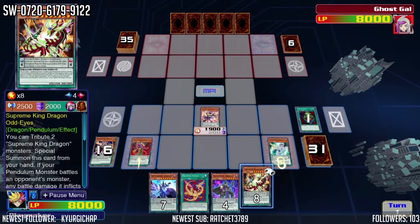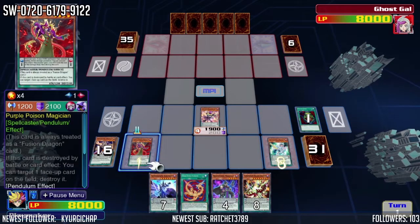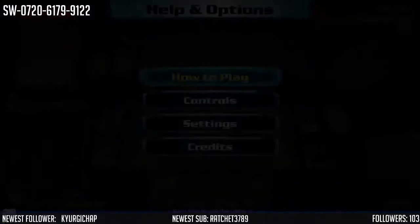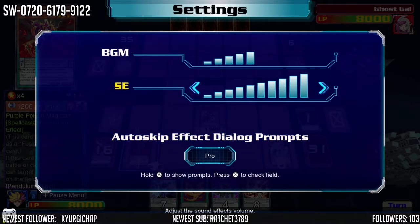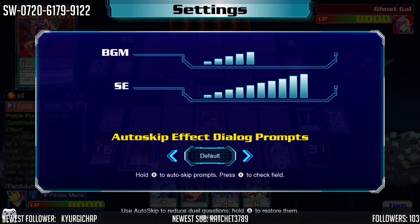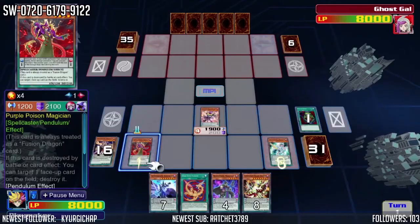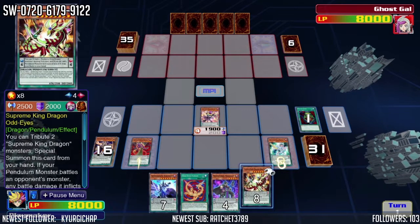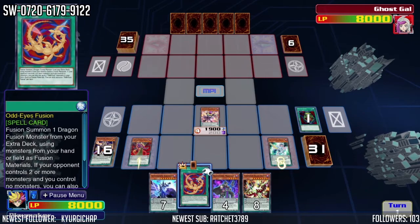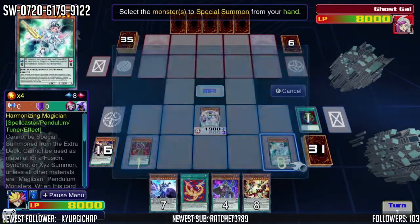Why didn't I get the effect of thingy? Oh — holding A. All right, I'm gonna change something. I'm gonna go to default — hold B to skip the front mode. All right, instill Pendulum, so that's good.